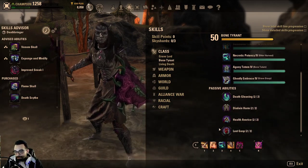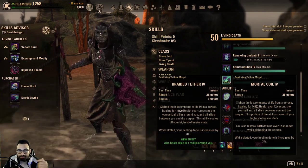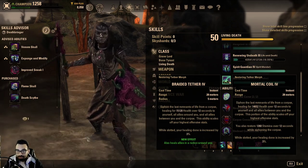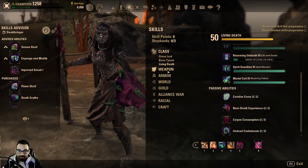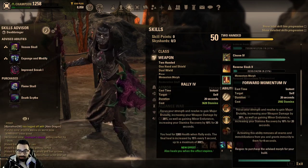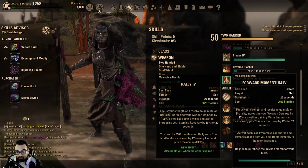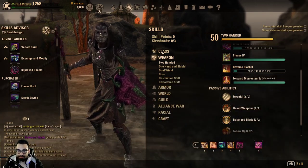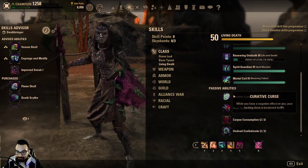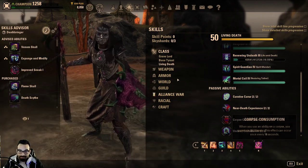Necromancer has arguably the best healing over time via Mortal Coil — I spoke about this in a previous video, I'll link it below or up top. Mortal Coil heals for more than a full tick of Rally. Rally lasts 20 seconds and scales up to three times, but the full heal of Rally is actually weaker than the full heal you get from Mortal Coil. And Mortal Coil is free, it gives you sustain, it gives you access to corpse consumption, and you get an extra 10 ultimate from using it.